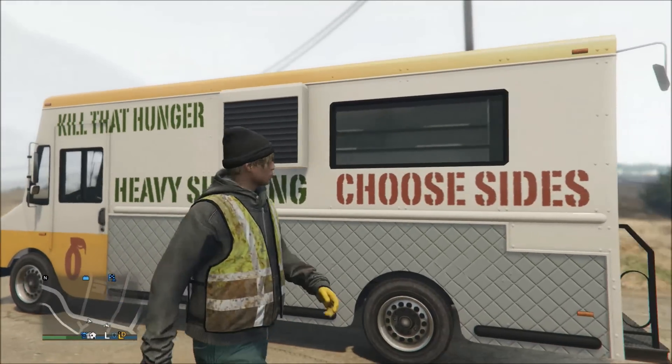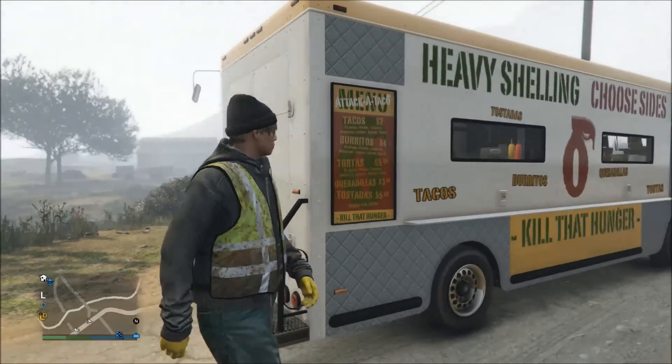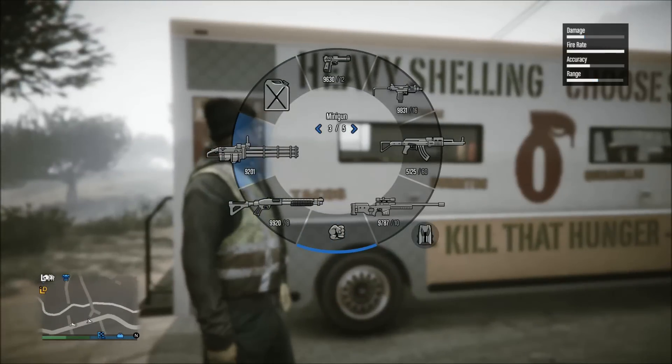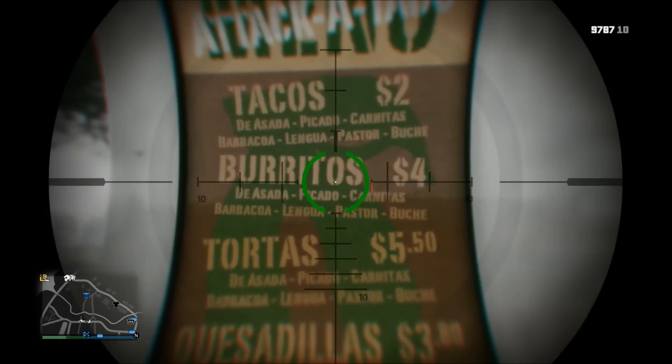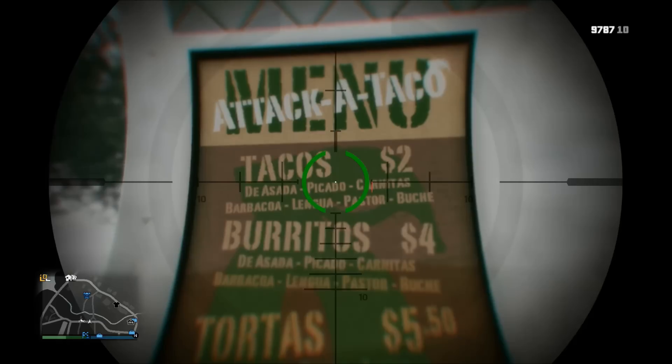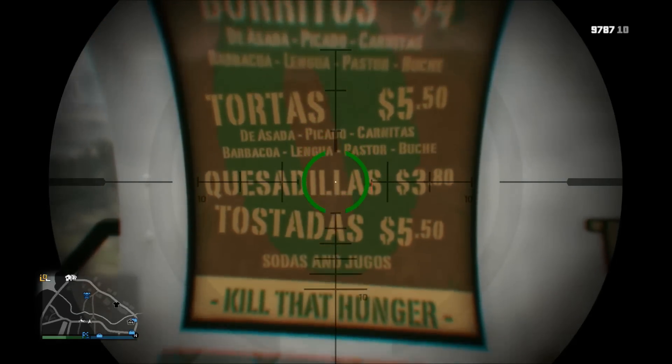If you really want one with the sign, just drive really carefully and don't bump into anything. What I really love about this vehicle is the effort and detail they put into it — it has a full menu, a bunch of decals all over it, and if you look inside it has a lot of detail as well. It's just overall a really nice vehicle.